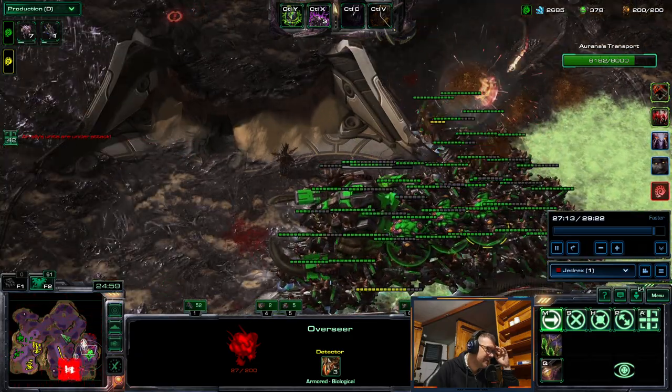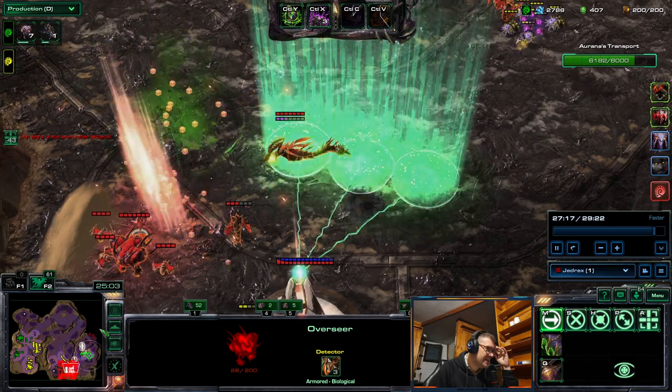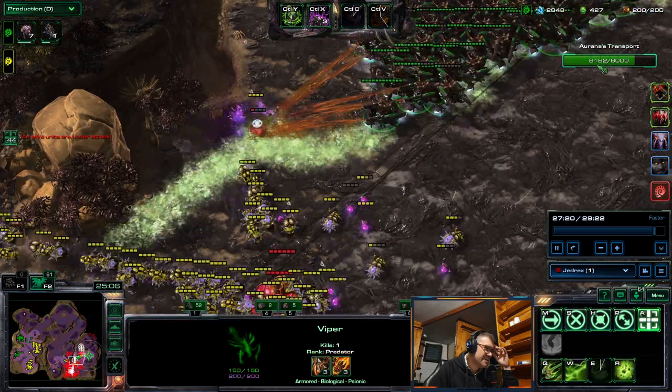Down to three overseers on low HP. Yeah, killing the wipers is a really good help.